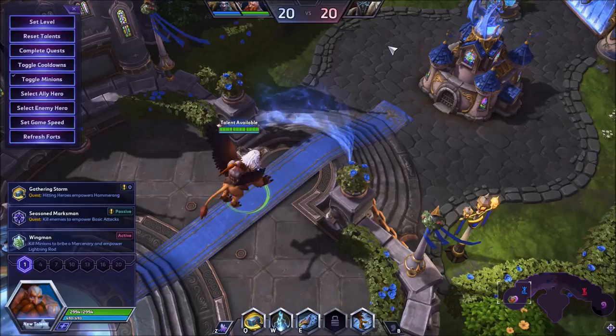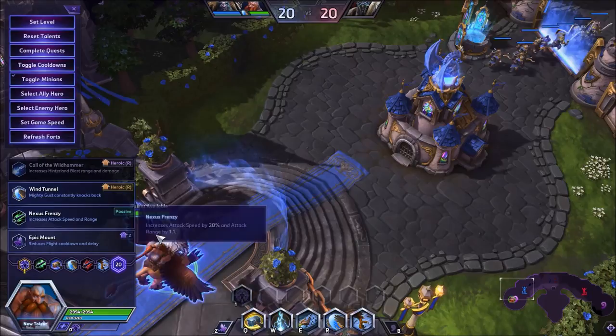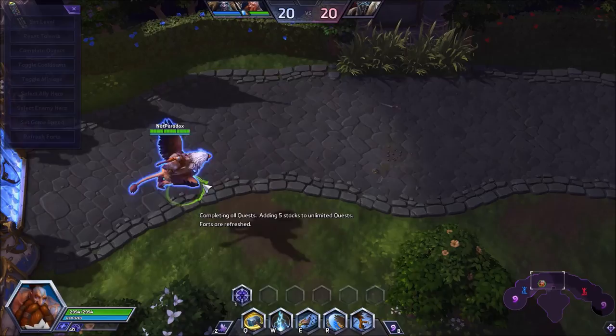So now that I'm in a game, I wanted to go over quickly the most common build that pros do and I'll explain these builds later. I'm going to pick it really quick and then we'll come back to this later. I just wanted to show you why Falstad is picked in pro games and why he's so important.